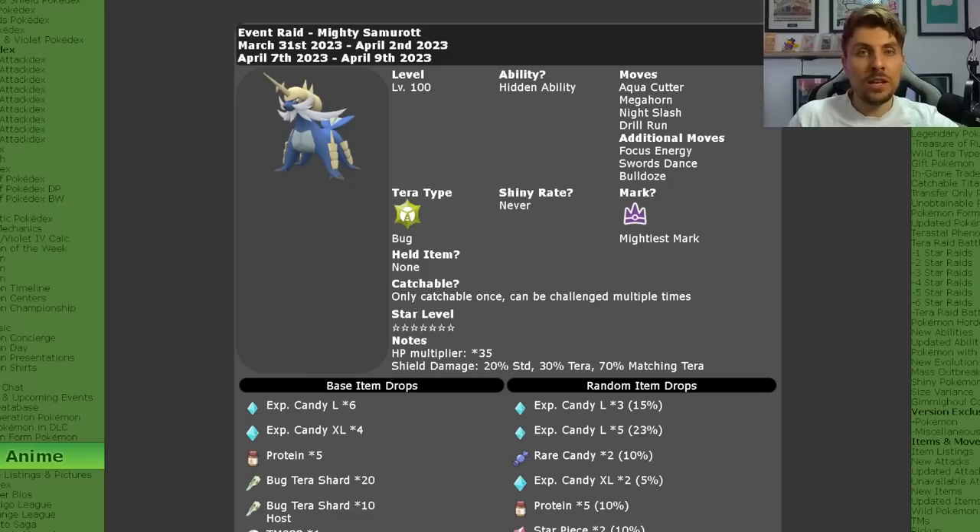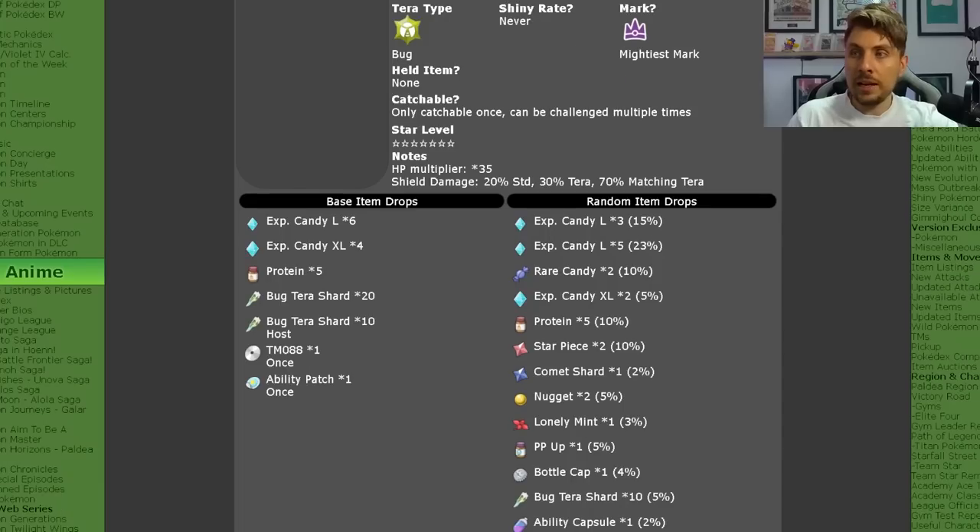From this moveset, you know that it's going to be setting up Focus Energy and hitting critical hits quite regularly throughout this raid, something that you're going to have to be aware of. It is going to have the Bug Tera type, only catchable once per save file, and it will give you good item drops.